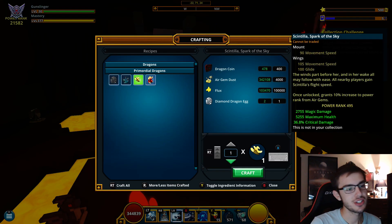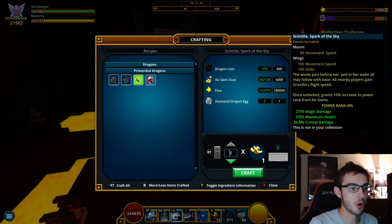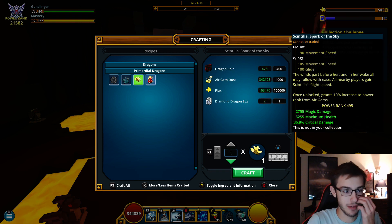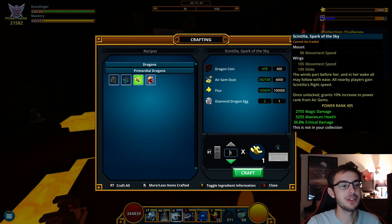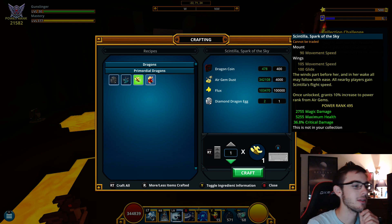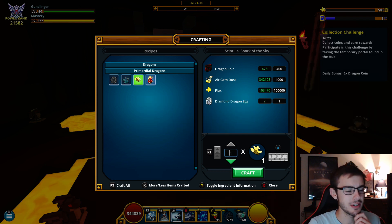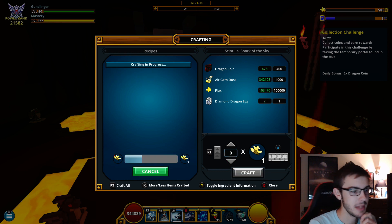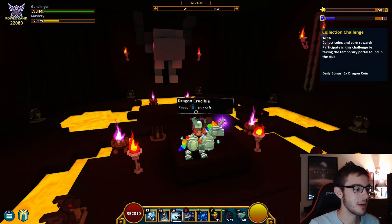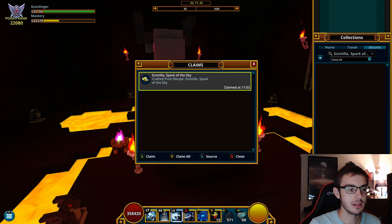Here we go, it's time to shine. We are getting the air one — there are different stats here. One gives me more magic damage and more critical damage, and the other one only gives me crit hit basically, with a little bit of health. So here we go — craft this dragon! In a few days, maybe even a week or two, I'll have enough flux and dragon coins to make my final primordial dragon. After that we should be sitting at around 22,500 power rank. Making the air one — boom, 377 to 379. Let's go! And now we go to our claims.